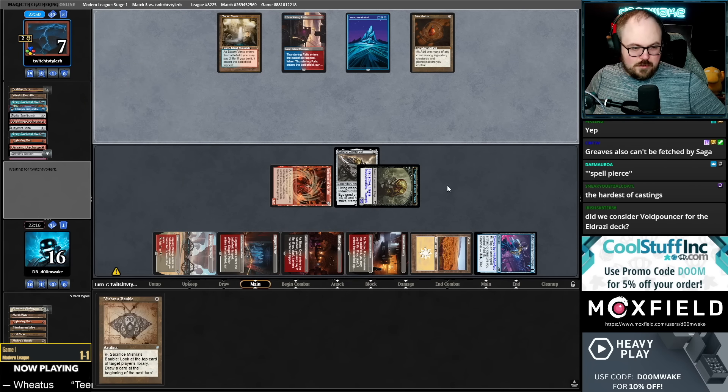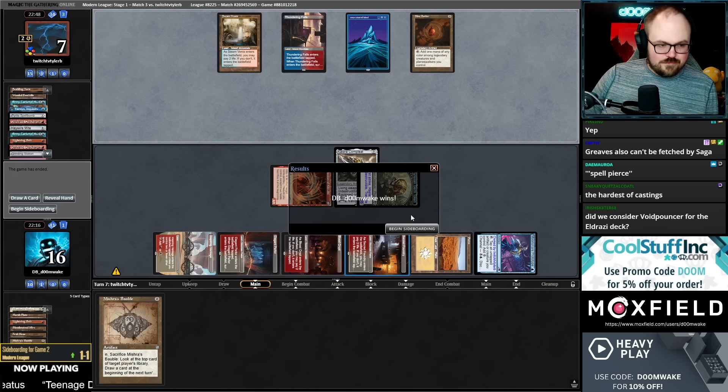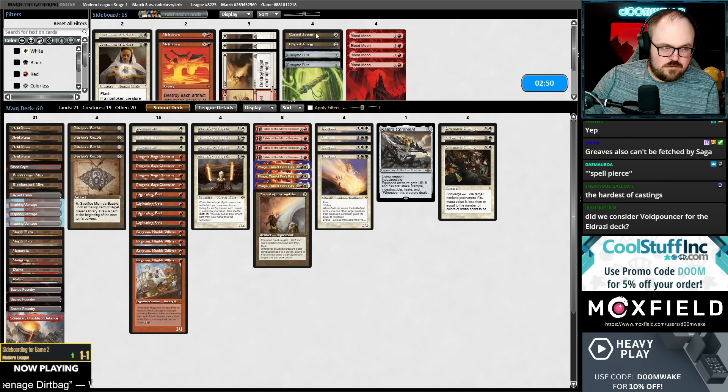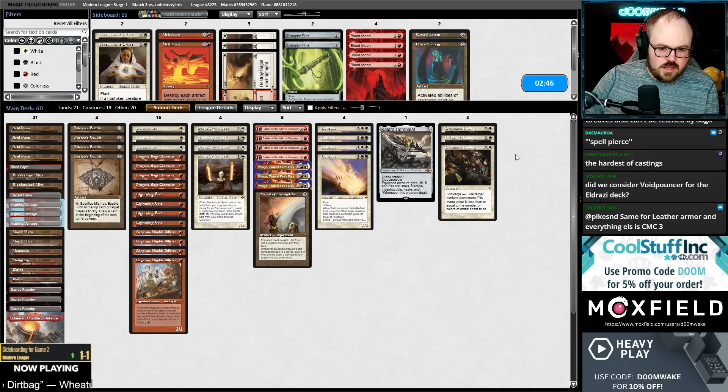Am I going to stop drawing Baubles? They're off it. What are they again — they're like Wizards I guess. Tamiyo, energy, Saga, Emery.